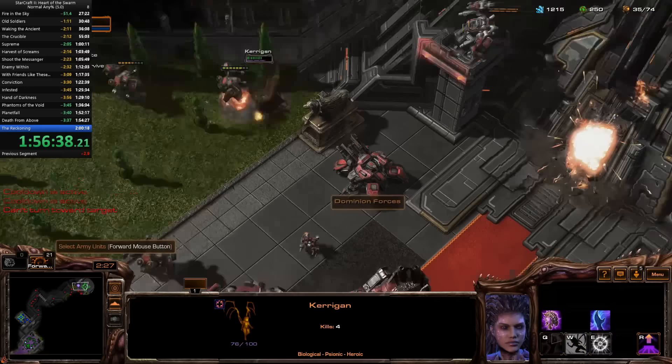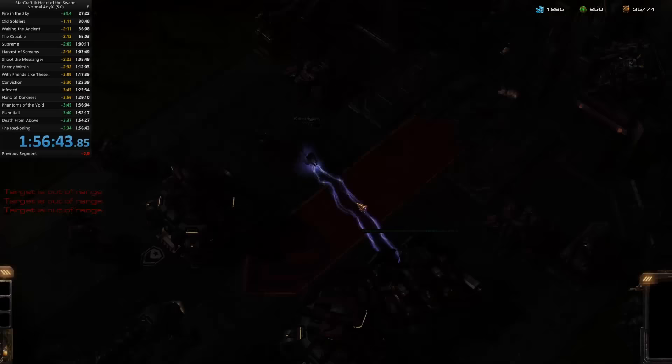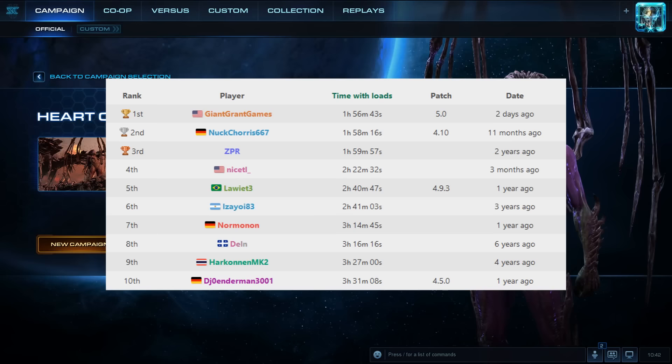Rather anticlimactically, time is not called when the door dies, but when the fade to black happens 10 or so seconds later. And with that, I get to check my time — and this time, I got first place! At 1 hour, 56 minutes, and 43 seconds, I have officially taken first place in Heart of the Swarm Normal Any% Speedrun.